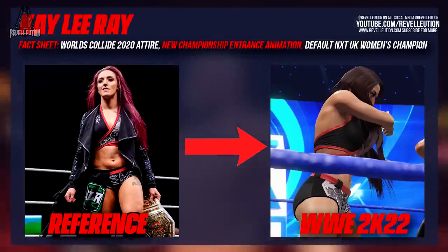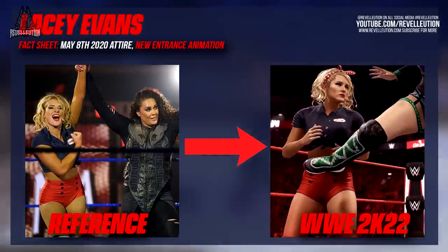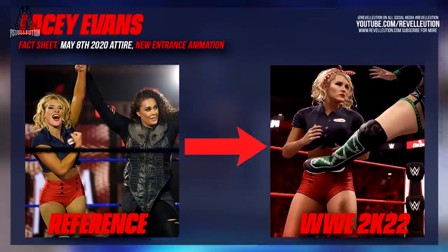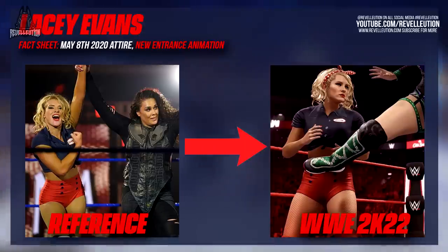Following Kay Lee Ray we have Lacey Evans, who was showcased several weeks ago alongside Asuka. Lacey can be seen wearing her attire from the May 8th edition of Friday Night SmackDown, which comes with Lacey's signature brown leather jacket. Along with an updated look, Lacey has a brand new entrance animation this time around which fits perfectly with her southern style sass. Unfortunately Lacey doesn't come with any accessories as part of the entrance, but I still absolutely loved it.